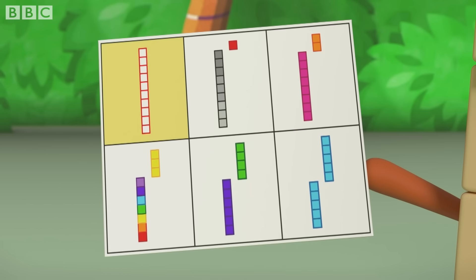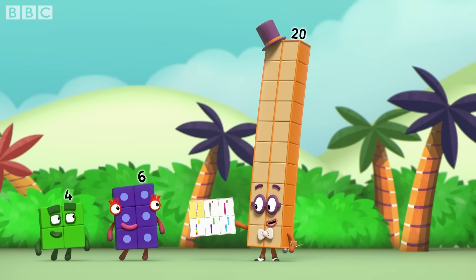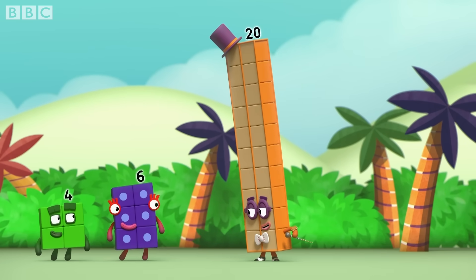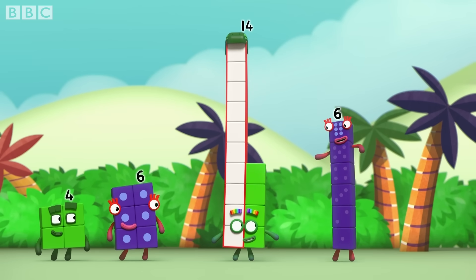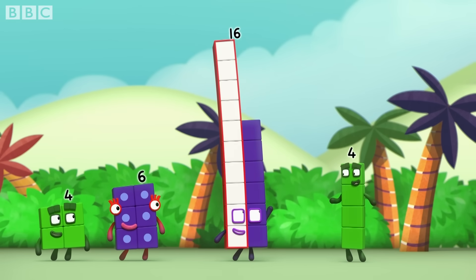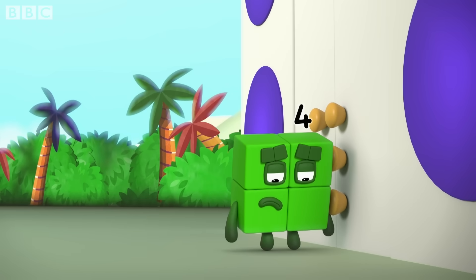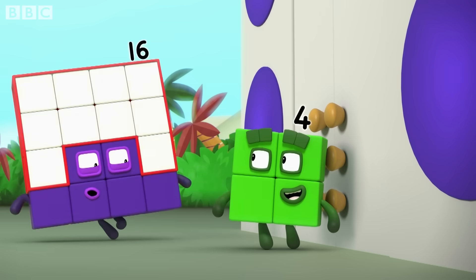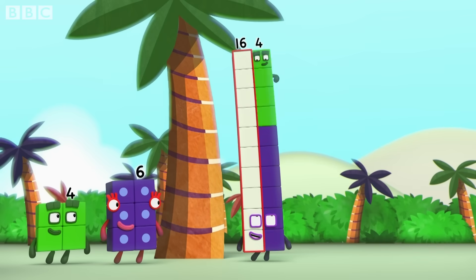Ten can make a square four and a six. But I'm ten more than ten. So that means I can make... Fourteen and six. Or... Sixteen and four. Two squares are better than one. Thanks, friends.